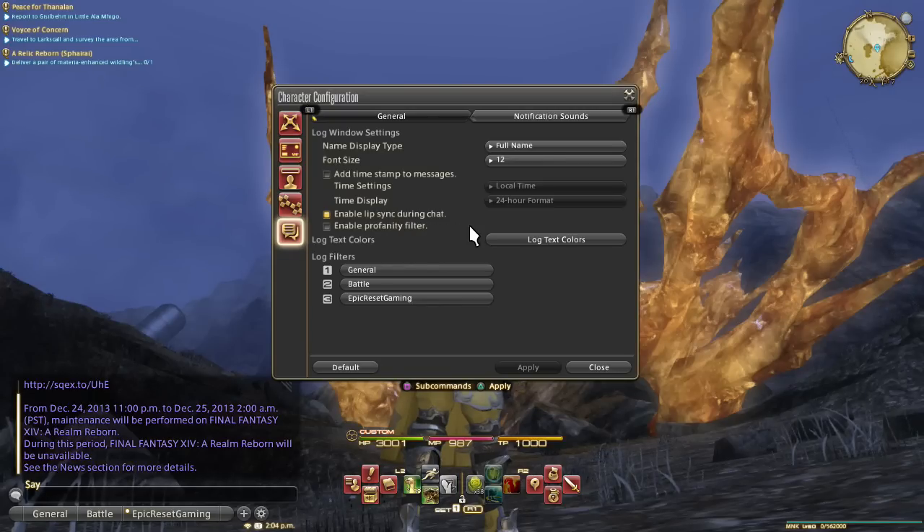There is one thing you can do on your PS3 to help declutter your UI itself, and that's within your log window settings. You can turn the text down as low as it goes, which is size 12. You could also use just their surname, forename, or just their initials, but then it becomes hard to actually reply back to people. So I leave it at full name and at the lowest possible text size.